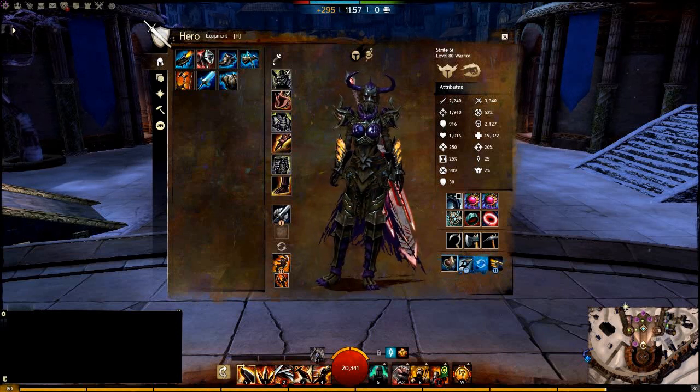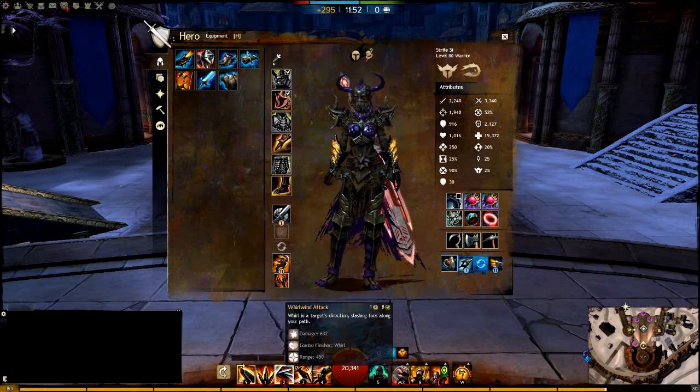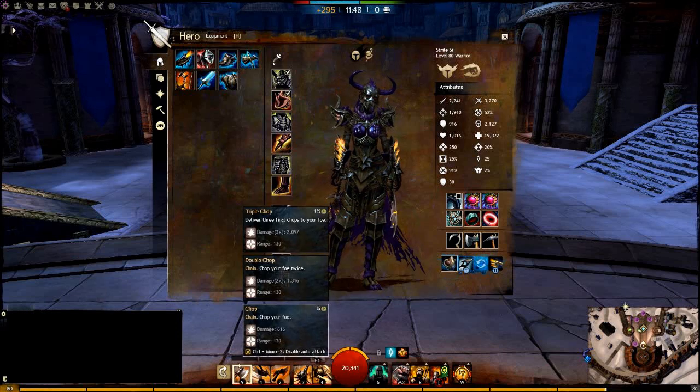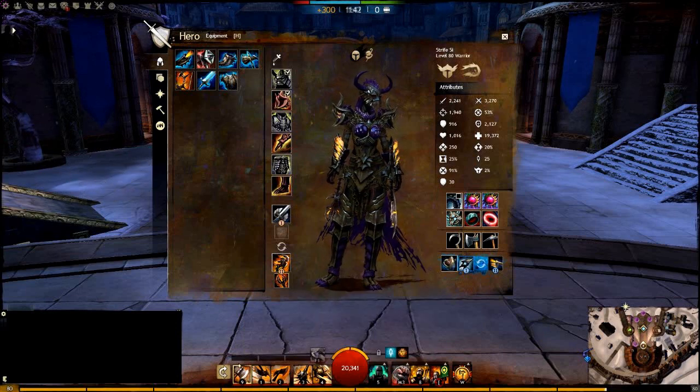This is going to give you probably the best DPS because you get the burst from 100 Blades and Whirlwind. And then you can still switch to Axe-Mace and get the superior auto-attacks, the vulnerability stacking, and the interrupt. So I kind of prefer this now.